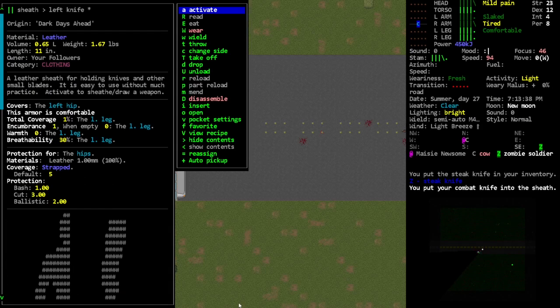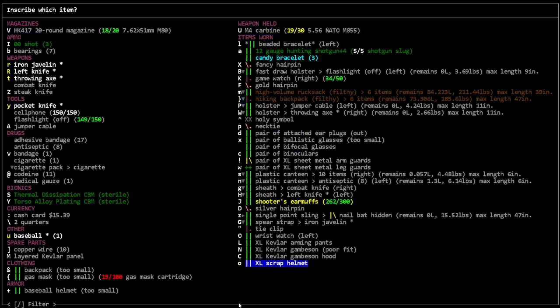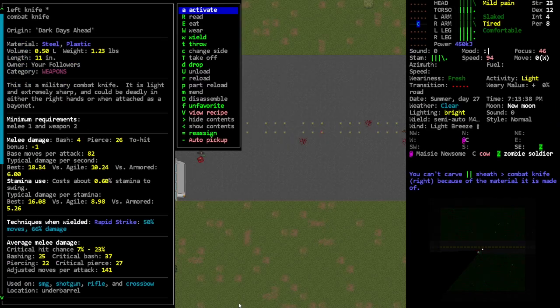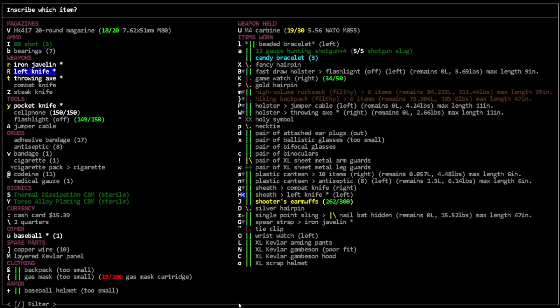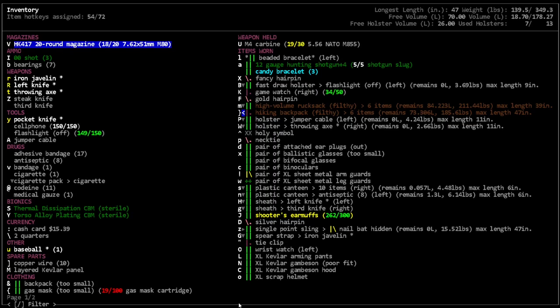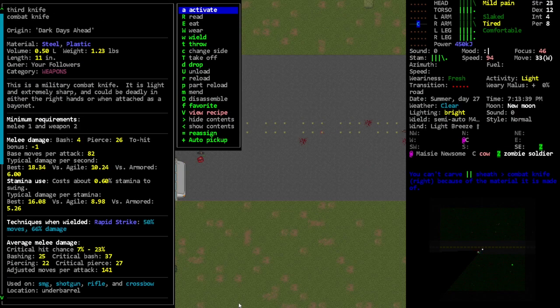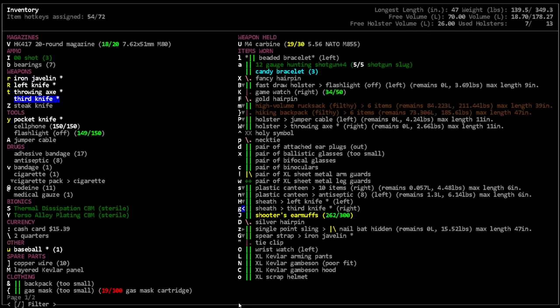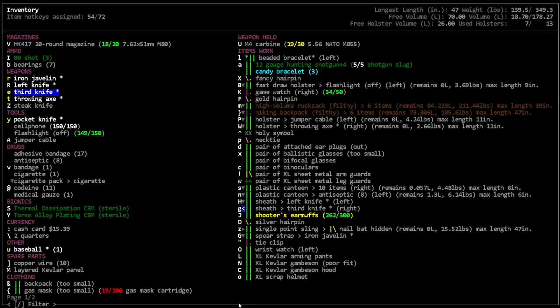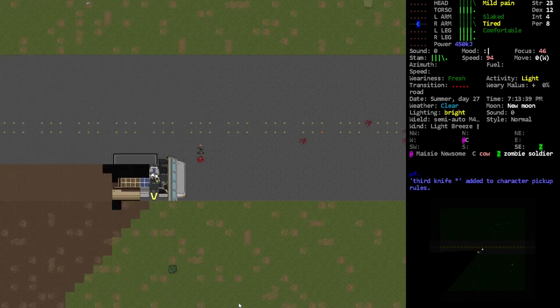Write on an item - write with this knife on that knife. Oh no. Write on combat knife - label it. It is... third knife. We've got 'third knife'. Favorite it. I think what we want is to set it to 'e' maybe - yeah, and then pick up that bad boy. Nice.